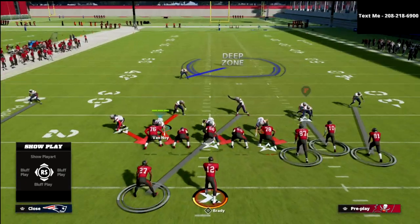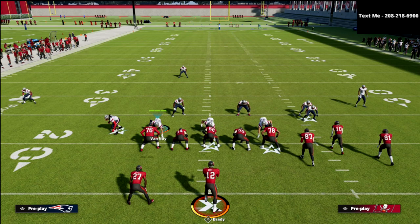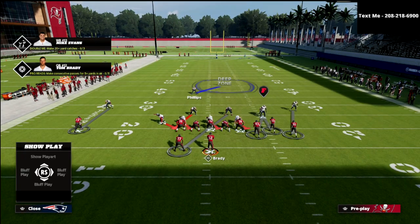We're going to show you how you can get pressure against gun bunch — really against any formation that has a similar look and feel to the bunch, where we have three receivers to the right and the running back on the left side of the formation. If you want to get the guide there's a link in the description below at the Patreon, which gets you access to all of the Madden 22 ebooks. But the setup for this is really simple.